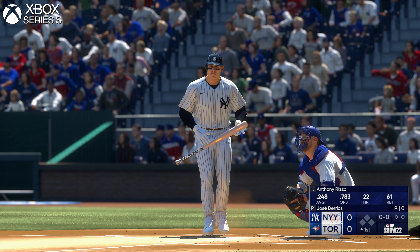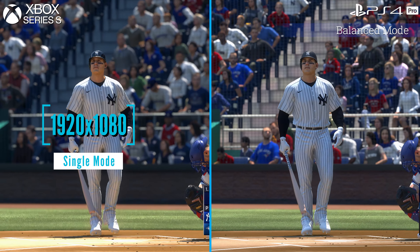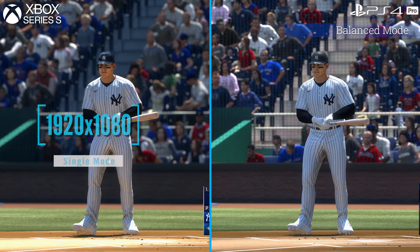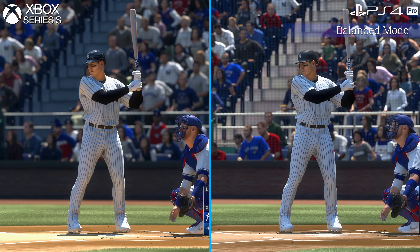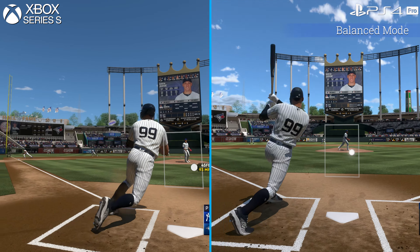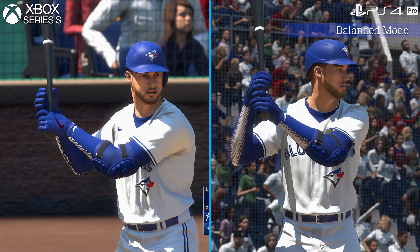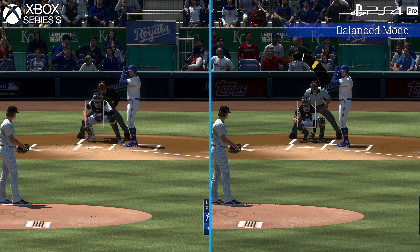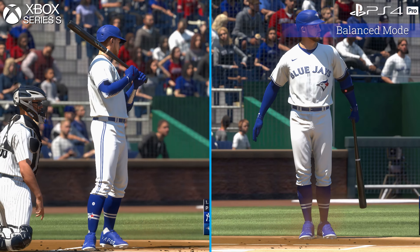The Series S drops significantly behind both current-gen flagships and even the last-gen Pro and One X, which support an exclusive multi-mode. The Series S has only 25% of the PS5 and Series X resolution at 1920x1080, leaving a softer and noisier image than the bigger consoles. That 1080p image causes a great deal more shimmer on high-frequency objects such as flag poles, wire fences, and specular edges.